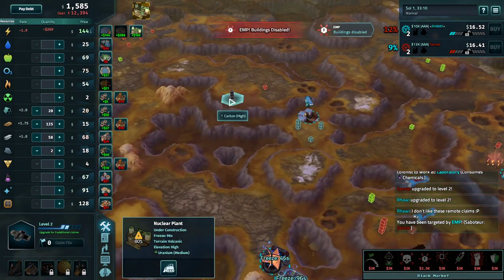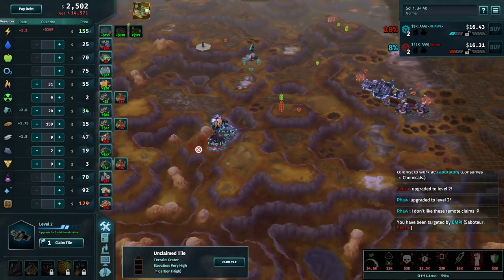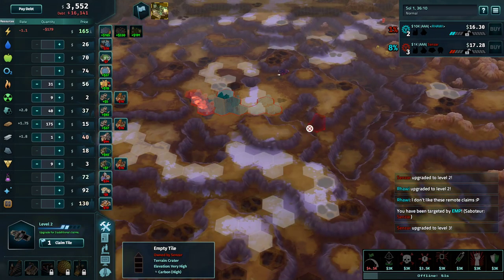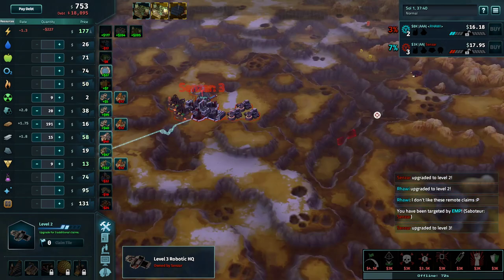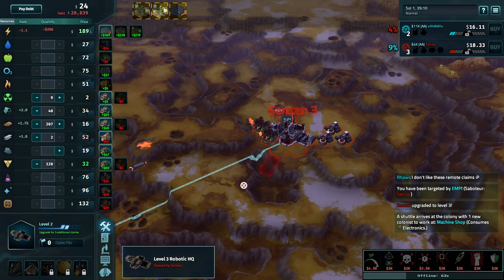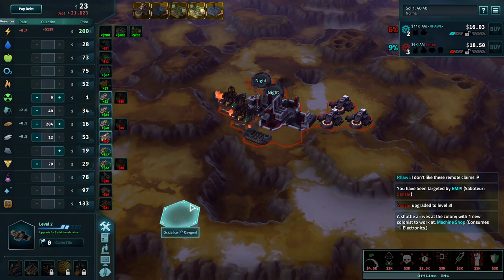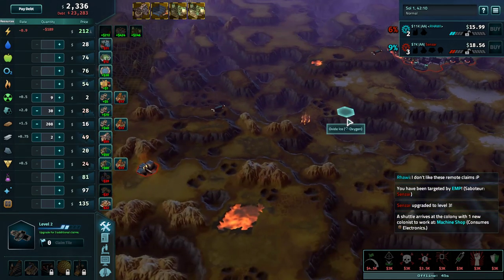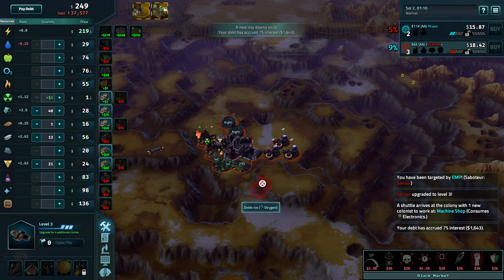Did you see what Senza did? He claimed the carbon but then decided to return the claim when Rari put her claims down. Rari could also have got an extra claim on the black market, but buying a claim is never something you want to do. Senza actually does have that carbon once again now — he's been watching me a bit too much with the claim ceiling. He has oxygen and solar condensers, but it's night time so these are kind of useless. That's why you probably always want to go for iron collectors first, except if the starting price is $20. He got there first without the carbon, which kind of locks you out of iron collectors in the short term, but he's going to power now.